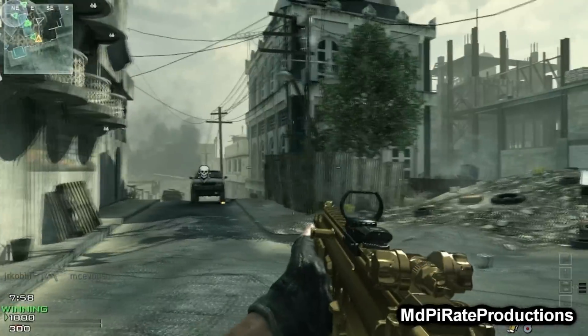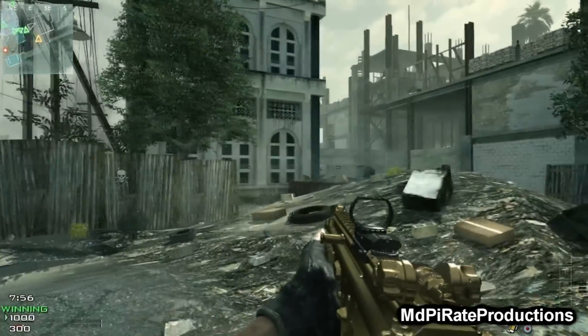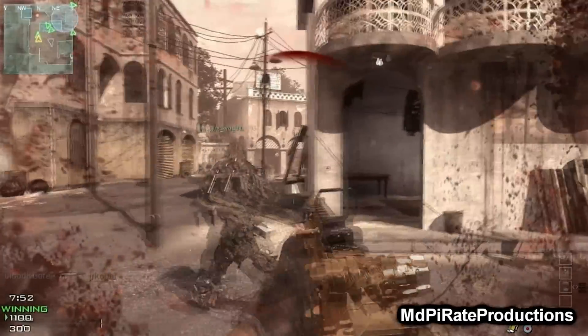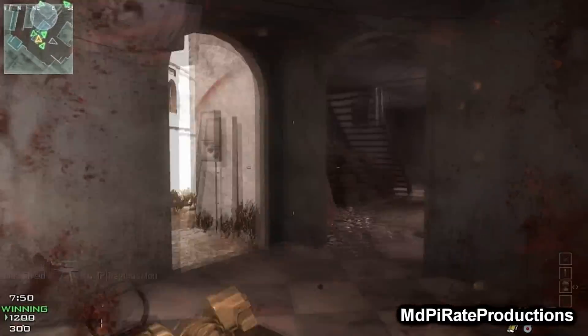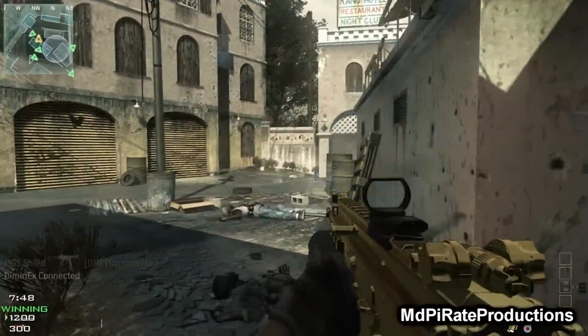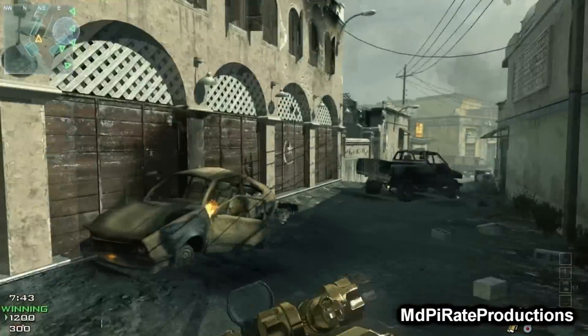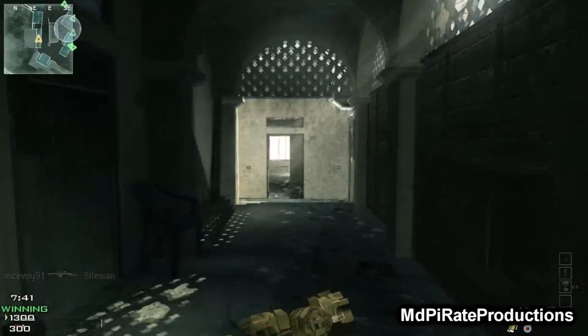So this is the golden camo for the Scar-L. As you can see, the whole gun's gold. The whole gun's gold apart from the red dot sight — the attachment and the clip as well. It's a nice gun, it looks pretty cool.